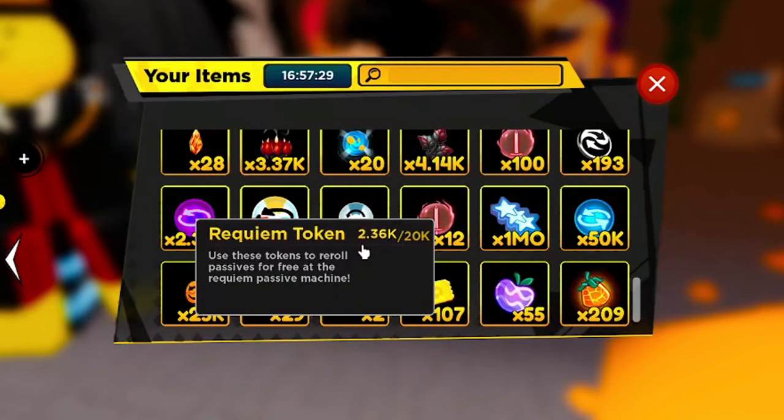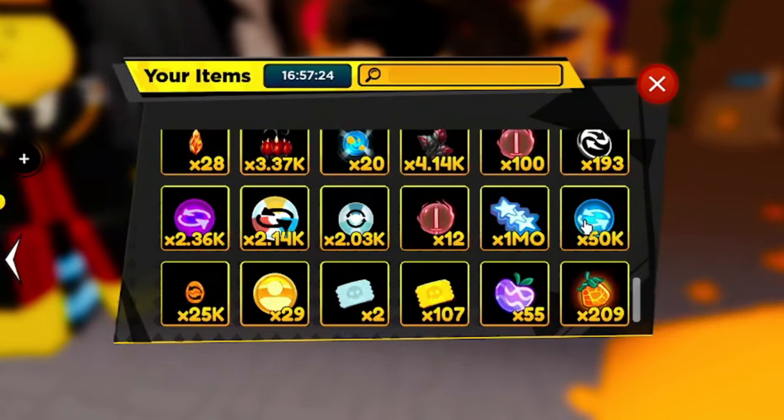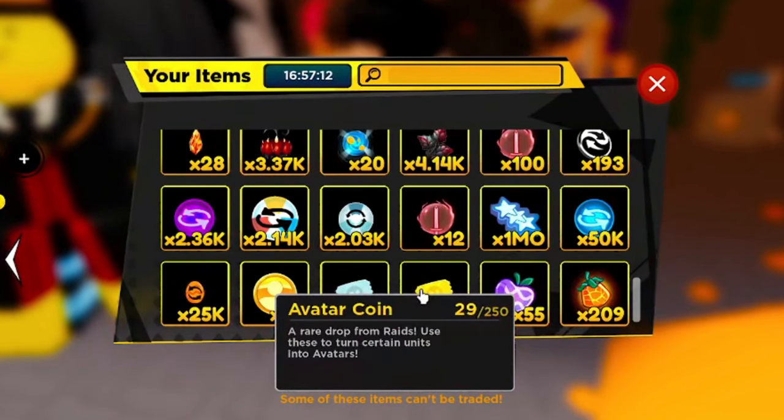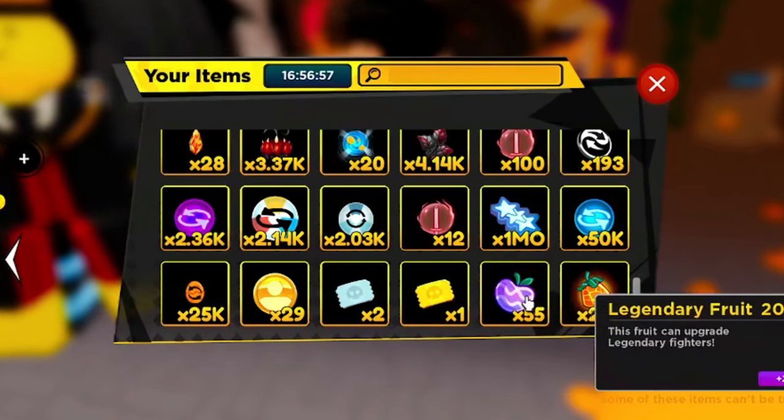We're going to start with 2k Requiem tokens and 50k passive tokens. We've got some raid tickets here — I'll try to get rid of all of those. A lot of the items I have are from codes, so I can definitely get rid of raid tickets and some of the fruits. And then let's do an Infinity Tower run with 1,200x drops.